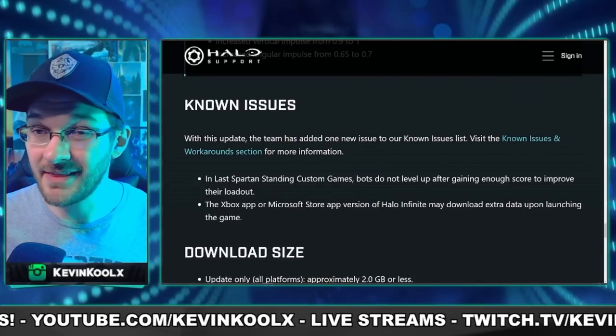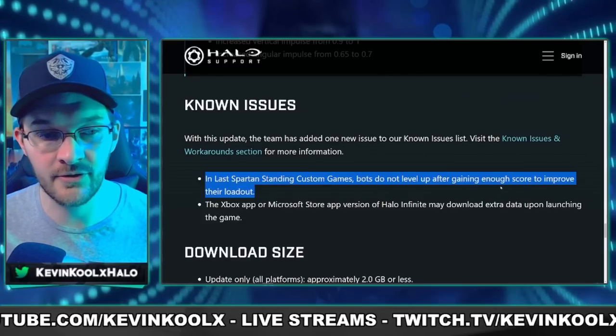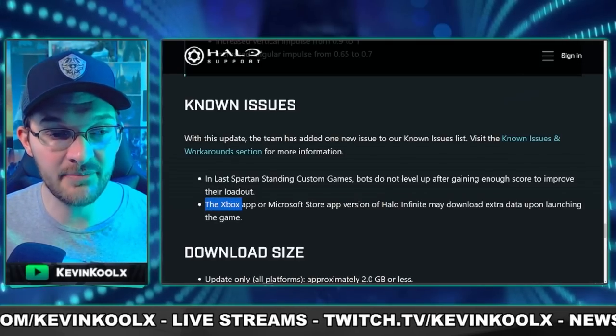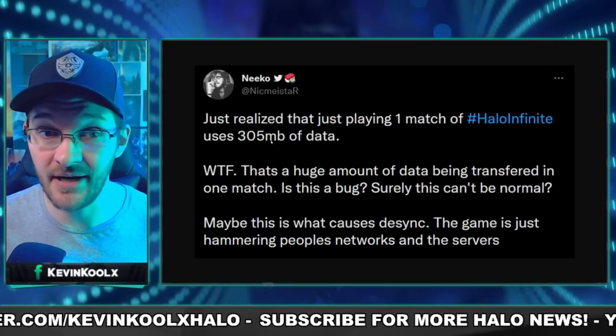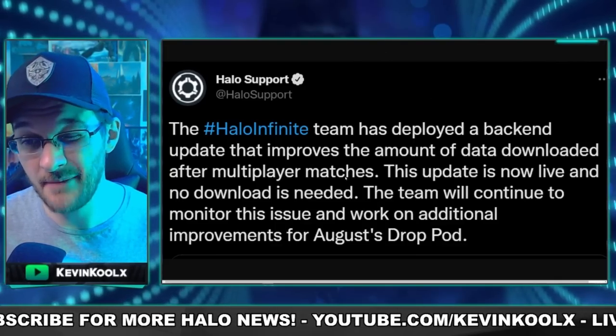This patch also comes with a few known issues they weren't able to address yet. In Last Spartan Standing custom games, bots do not level up after gaining enough score to improve their loadouts. Importantly for users with data caps: the Xbox app or Microsoft Store version of Halo Infinite may download extra data upon launching the game. One player reported using 350 megabytes of data for just one match. Halo support said they'd address this with the August Drop Pod but may not have gotten to it in time. I'll update the channel when we know more.